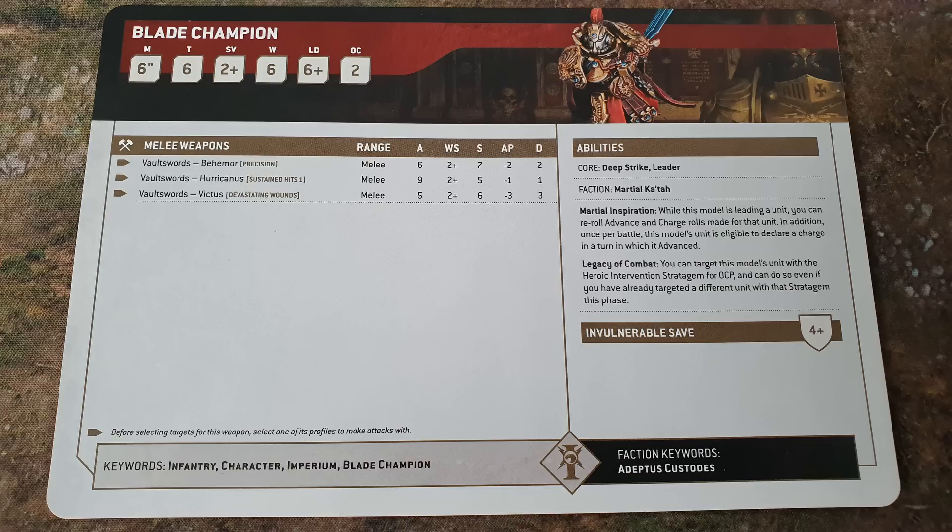On top of that he has Legacy of Combat: you can target this model's unit with the Heroic Intervention Stratagem for zero CP, and can do so even if you've already targeted a different unit with that stratagem this phase. The Heroic Intervention Stratagem in 10th edition is six inches and it's a charge — any unit, except vehicles that are not walkers, can perform a Heroic Intervention in your opponent's turn as a six-inch charge. You roll 2d6 to make that charge and you don't get fights first, it doesn't count as a charge move. But allowing Custodian units to Heroic Intervene six inches for free is very powerful.